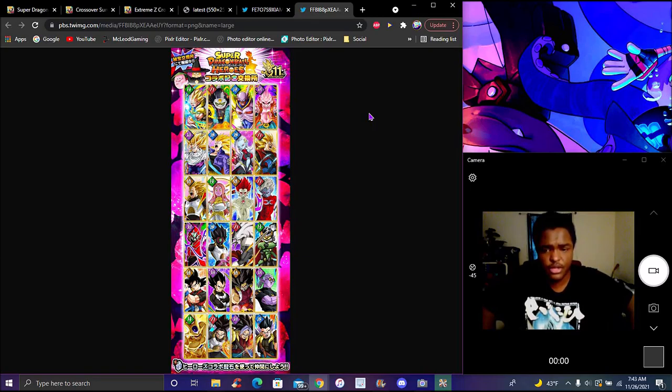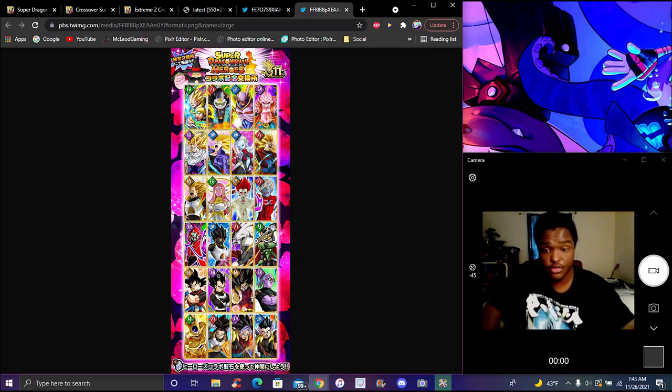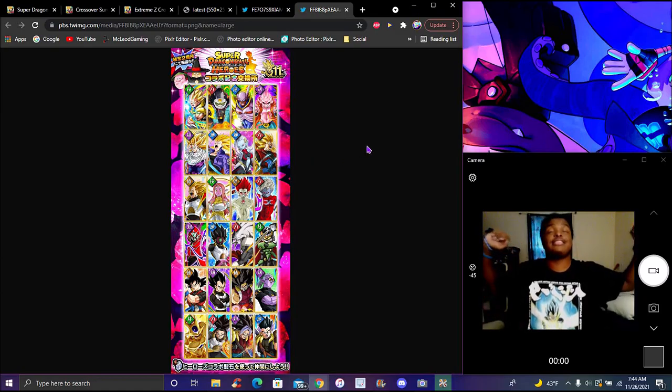Shunakata of Time, Xeno Super Saiyan 3 Goku — really worth it. Kobra's really good. The base form Xeno Goku and Vegeta are both really worth it. Dr. Stowa and Super Saiyan 3 Trunks are probably really worth it. I can't stress enough — these two are strong, that's pretty much why I covered them today. Xeno Goku and Shunakata of Time — recommend both of them. Get both; you only get one so get Zero Goku by a second. These two are disgustingly good.